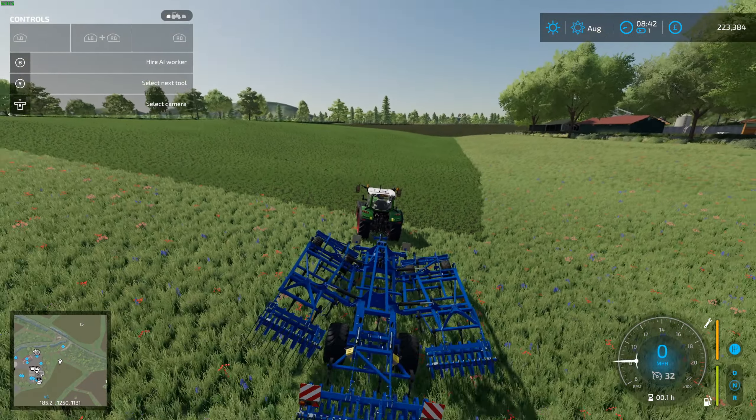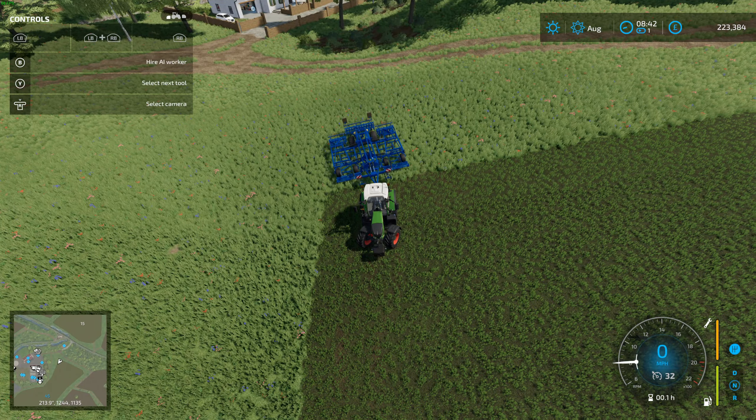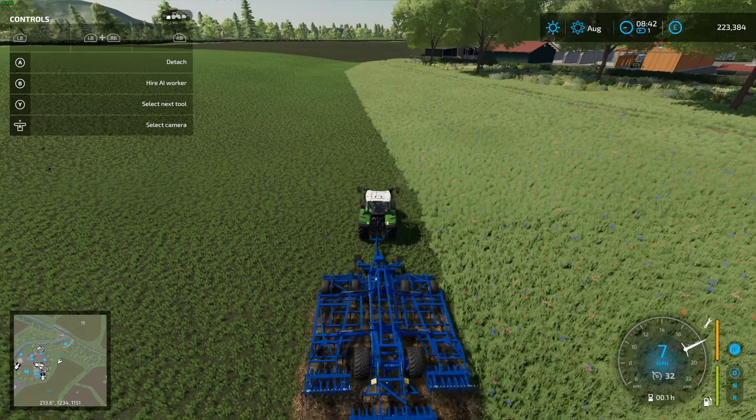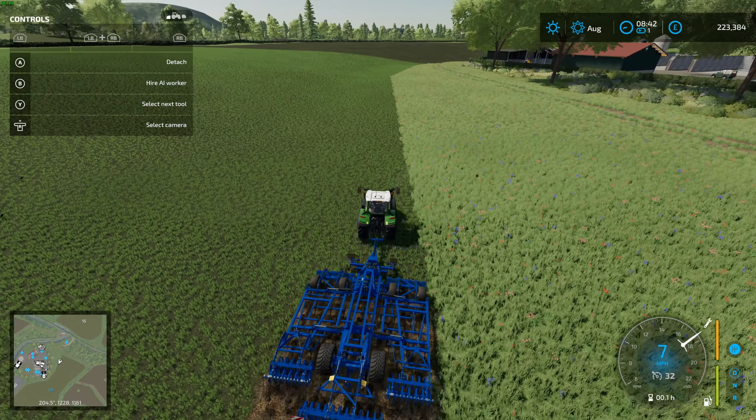We've got to lower the cultivator when we're in position. Back it up a bit. It's huge, this thing - look at that, it's craziness. Lower the cultivator. It's working! That is some nice cultivated soil. How long can I do this for before I get bored? It's a huge field, like really huge.